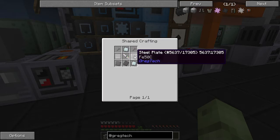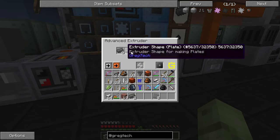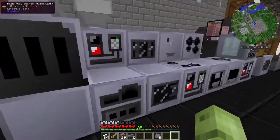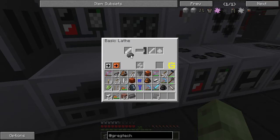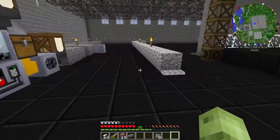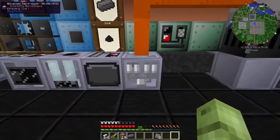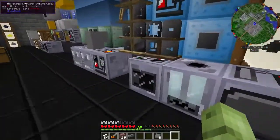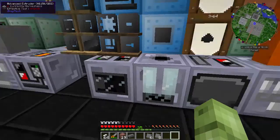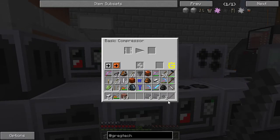First thing we're going to start with is these mobile things. We need three, four, five, six more plates, and then we're going to need a thing of screws. Why did I put that in the lathe? Because I'm dumb. We're going to try this out. You know what, you're going to get another one just because I don't like having two small piles of steel dust.